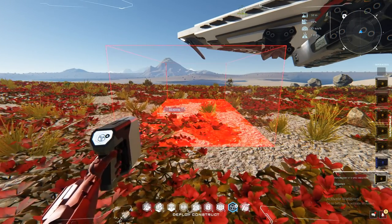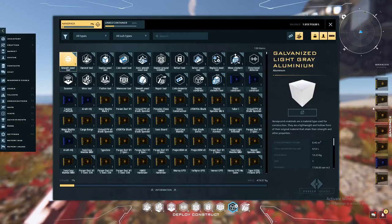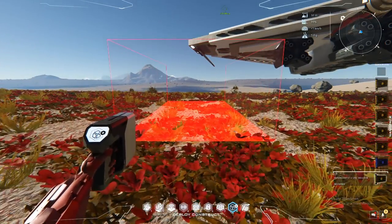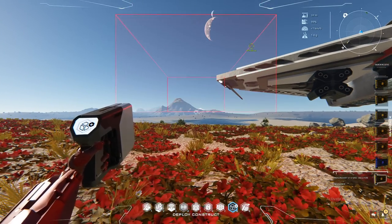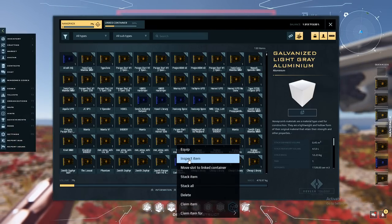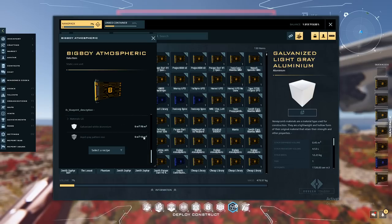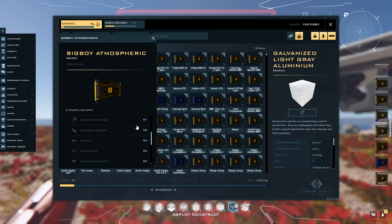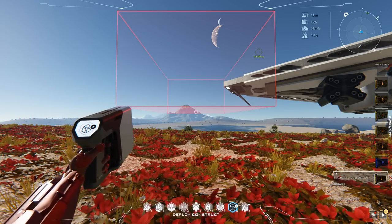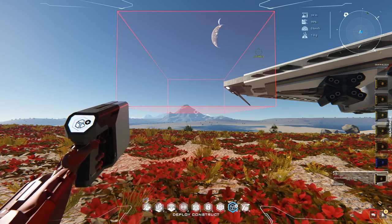Number eight is your deploy construct tool — it allows you to place blueprints. Grab a blueprint from your inventory, drop it into your quick access bar, and use your scroll wheel to go through it. If you have enough of the required material, the build zone turns blue and you can click to place. To see how much material you need, right-click the blueprint in your inventory and click inspect item — this shows you the elements and voxels required. When you get your starter speeder, take the blueprint, put it in the number eight tool's quick access bar, and place it at your desired location.